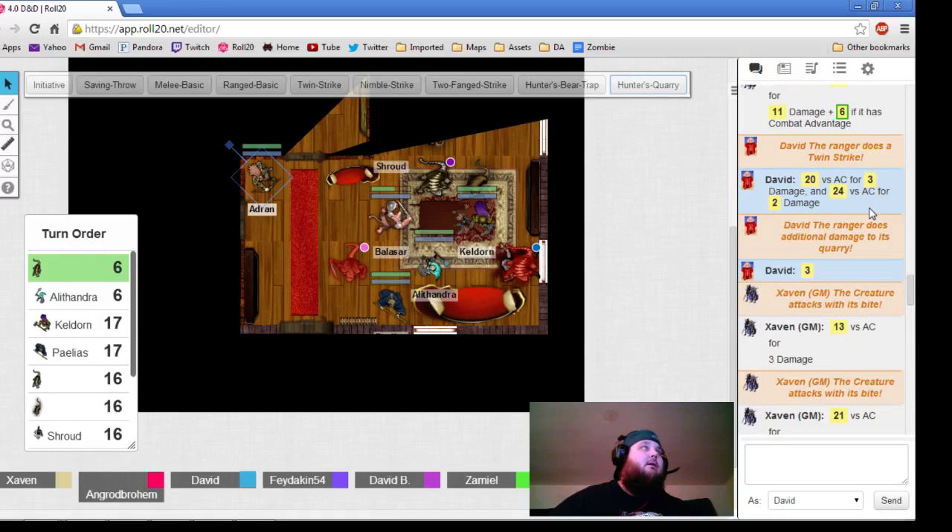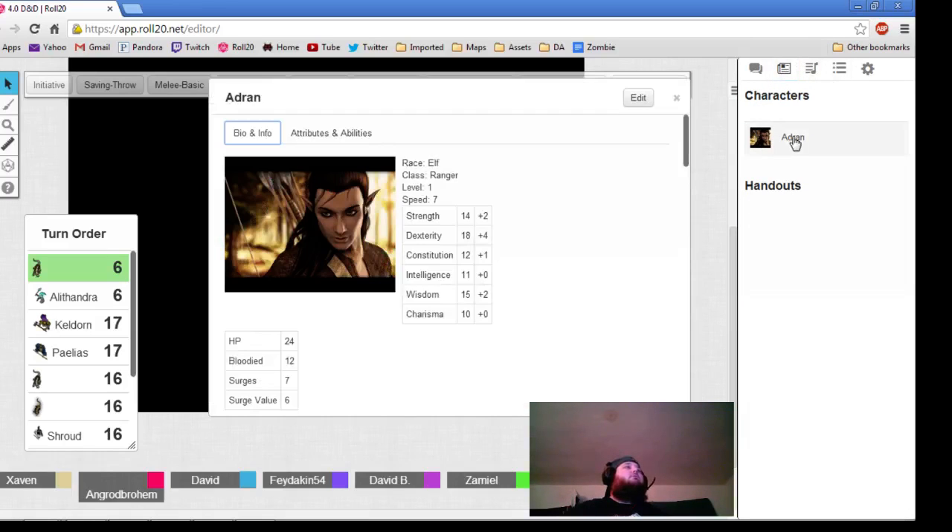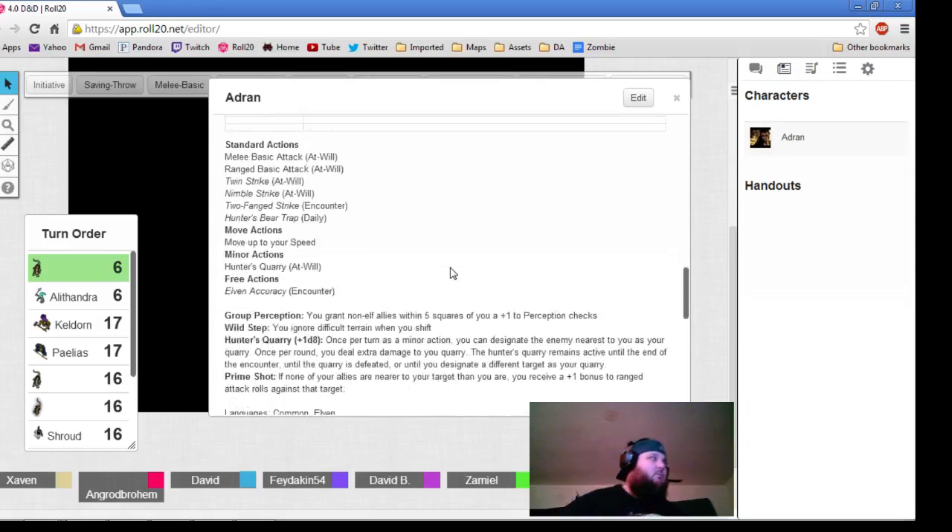This giant rat is going to attack Keldorn — they're having a little duel right there. 17 versus your AC, which I believe is a hit, for 8 damage, Keldorn.